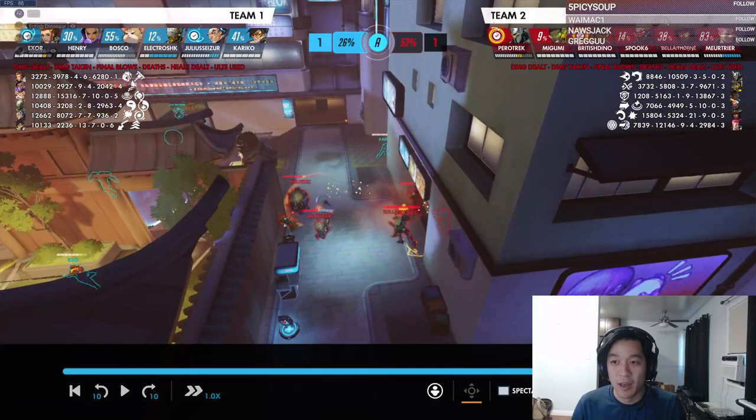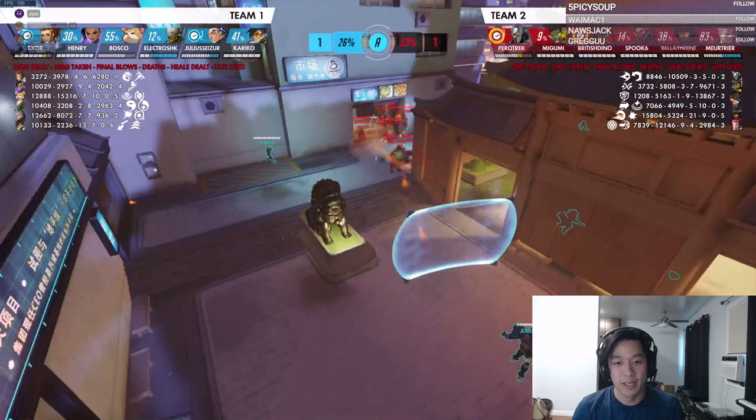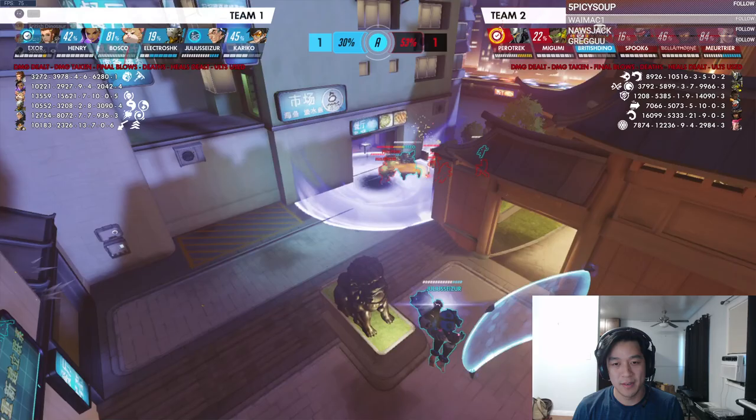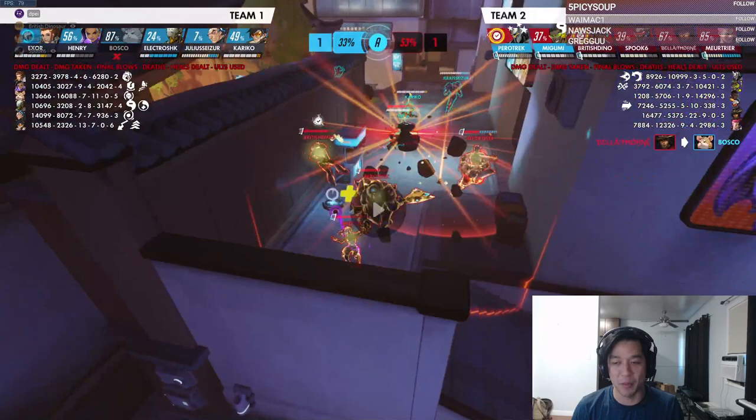In general you don't want to play double hitscan with Rein, because your goal is to rush them and May helps with that — she puts up a wall and protects the Rein. This is what happens when you're all cornered and grouped — it's not your fault since they have all the positions and they should be doing this. I don't actually remember this fight but it looks pretty rough.